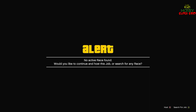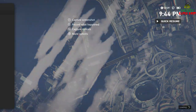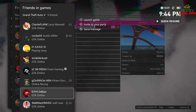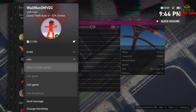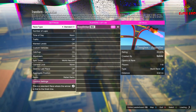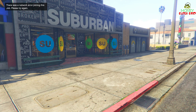We're going to host it — B to host it or Circle if you're on PlayStation. Right away you can go to friends in game, join a friend in a different targeting mode. Shout out to Walkman.